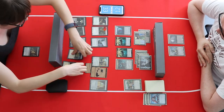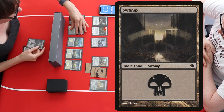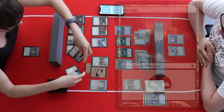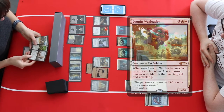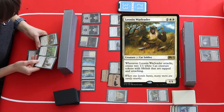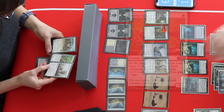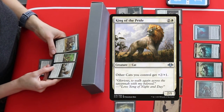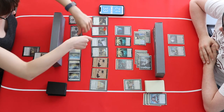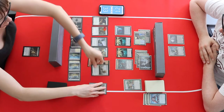The Eldrazi are really on defense now, hoping to hit a big creature to stabilize. Meanwhile the horde of cats keeps growing — a Swarm of Cats hits the battlefield. Activating the Icon of Ancestry, the Cats find three cats: a War Leader in the original art, a Vanguard, and the King of Pride, which boosts the team even more with +2/+1. With six cats on the battlefield, the Eldrazi are in huge trouble.